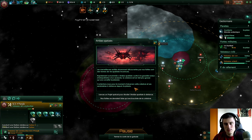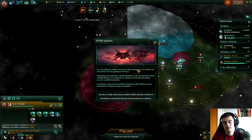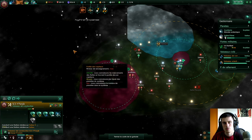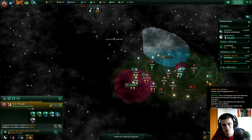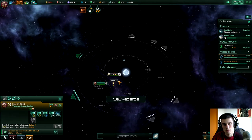On a trouvé des mystérieuses entités — les Amis Spatiaux. C'est une chaîne d'événements et de recherche : soit on va les détruire, soit on essaye de comprendre ce qu'ils sont. On va plutôt les étudier. On a aussi une vieille station minière dérivée en orbite de Ace Val 1 — on va essayer d'en prendre possession. On en a pris possession.